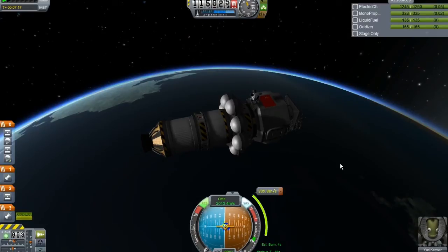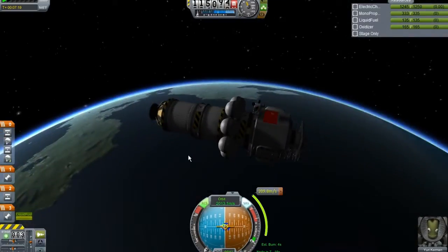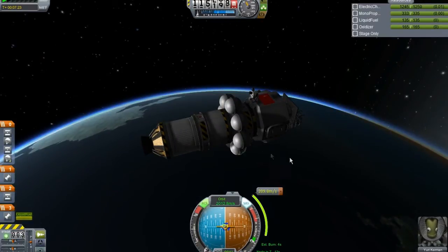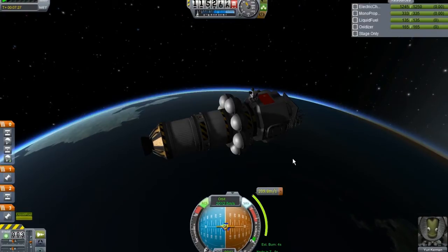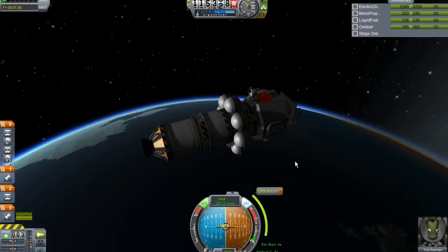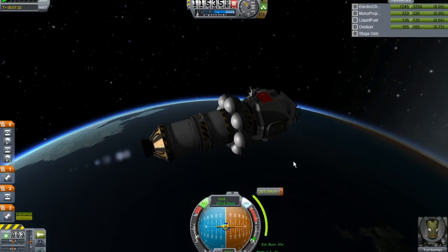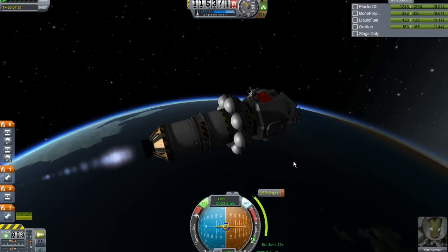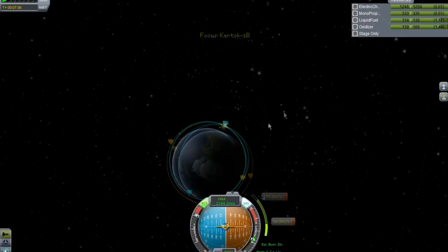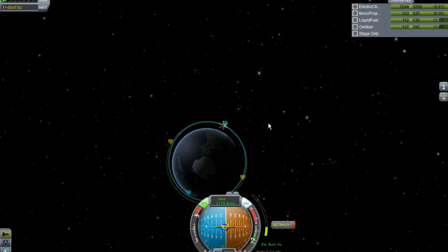Just 19 seconds until the burn. After the burn we can effectively jettison the third stage - that's all it has to do, just place our spacecraft in a good orbit around Kerbin. Five, four - and firing engines! Monitoring the progress of the burn to make sure we have a nice circular orbit. Five, four, three, two, one.